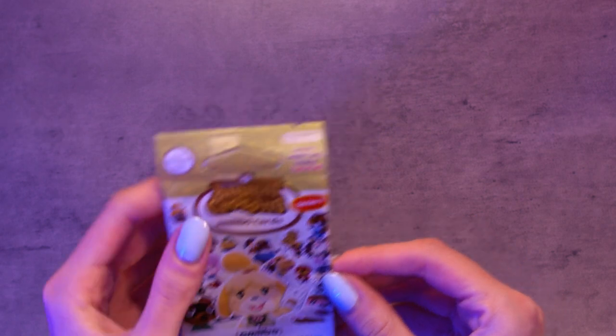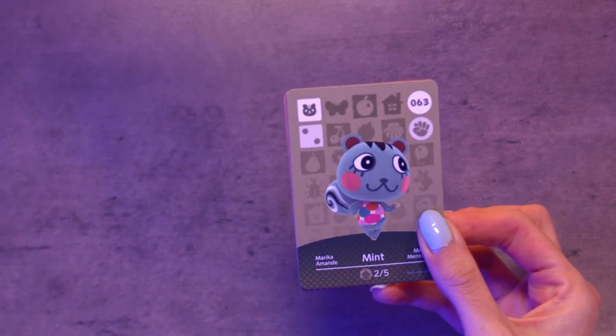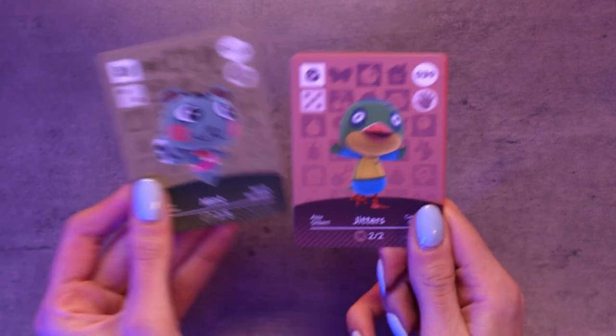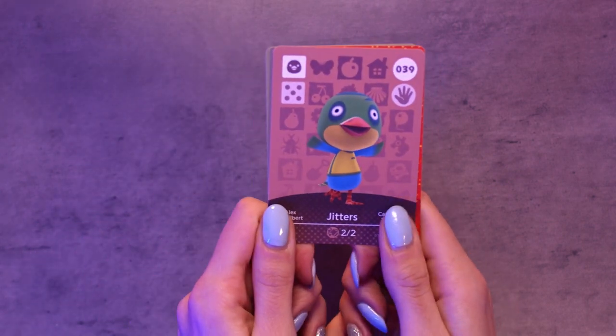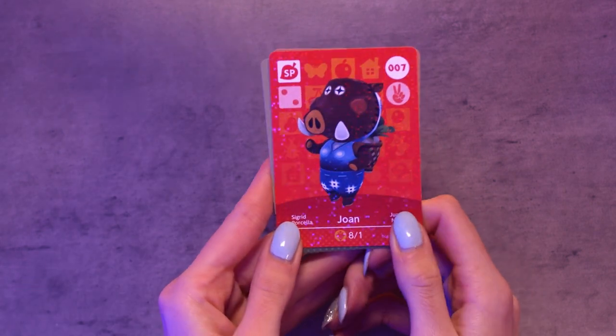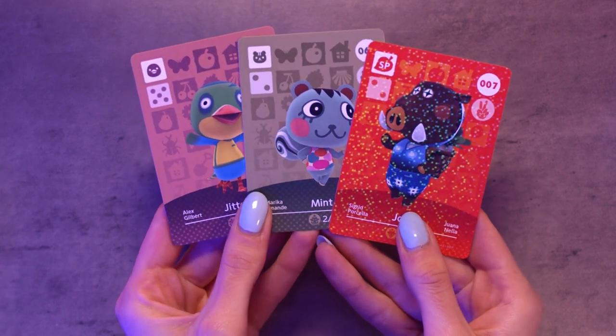Okay so packet number one — I'm so excited, I actually love opening these. Is that Mint? Cute! I actually really like Mint, she's so sweet. Jitters! Oh gosh, those eyes are a little bit crazy. And Joan the turnip seller. Okay it's the first packet. Mint is definitely my favorite — she's so cute.